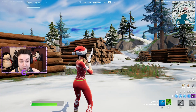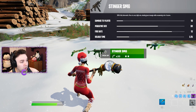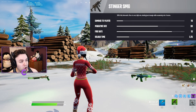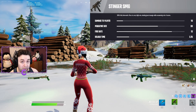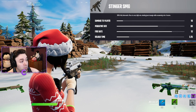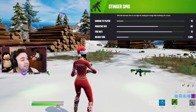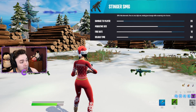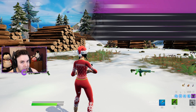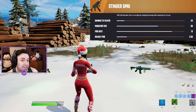Last but not least, let's talk about the Stinger SMG. The gray one does 18 damage to players, but look at that fire rate — it's 12. The damage is superior to older rapid-fire SMGs and it still shoots very fast. The green does 19 damage, the blue does 20, and the reload time decreases with each rarity. The purple does 21 damage.